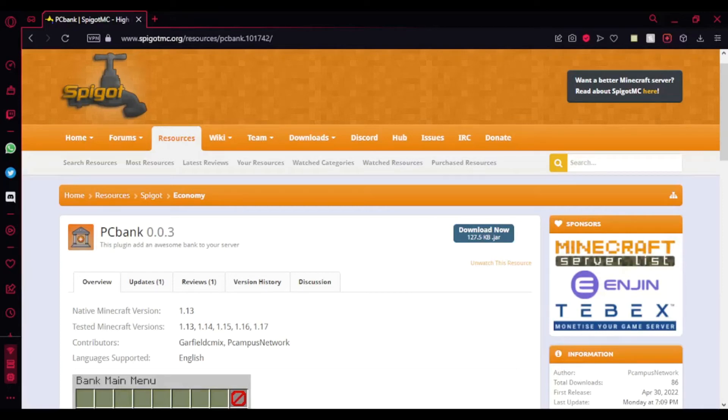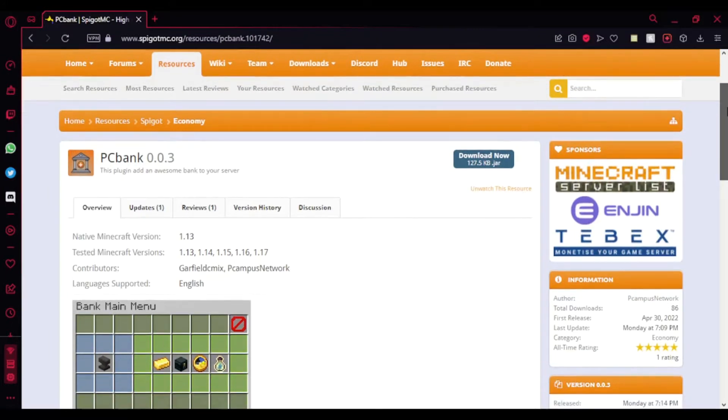Hey guys, welcome back to another Minecraft Spigot plugin showcase. Today I'll be showing you an amazing plugin called PC Bank. It's a plugin which you can use to deposit and withdraw money, and you can even get bank interest while you store your money in the bank, which is really great. There are a lot more features which you might be interested in, so keep on watching.